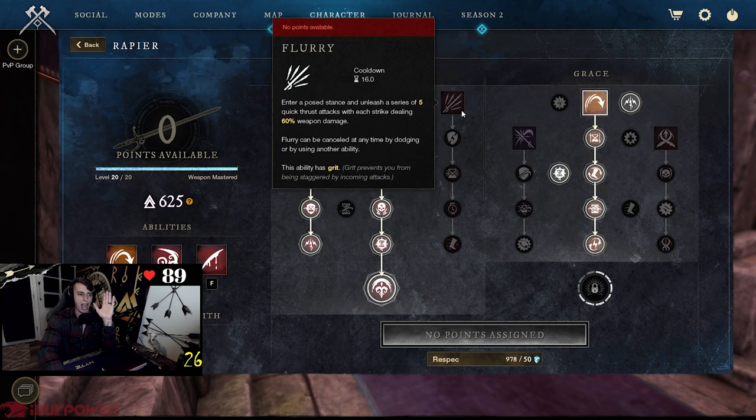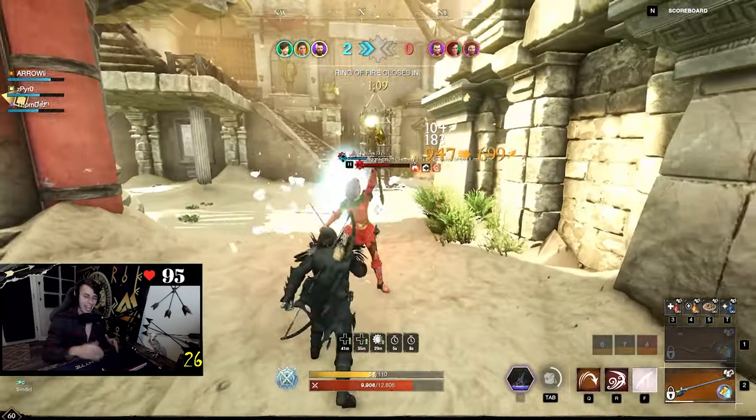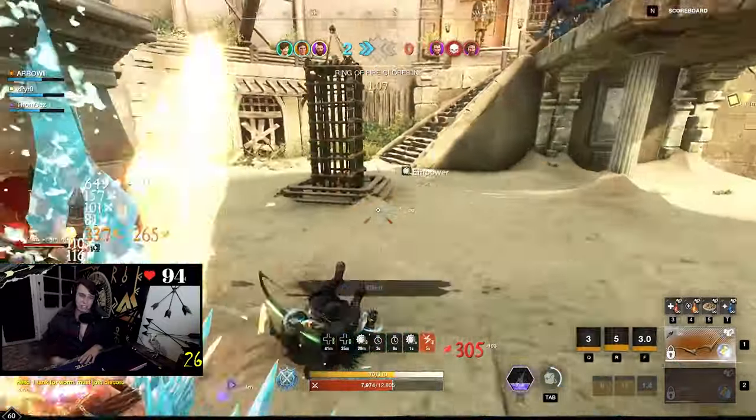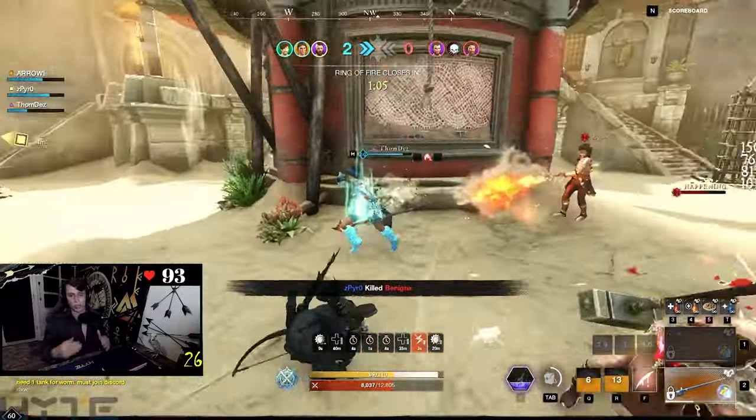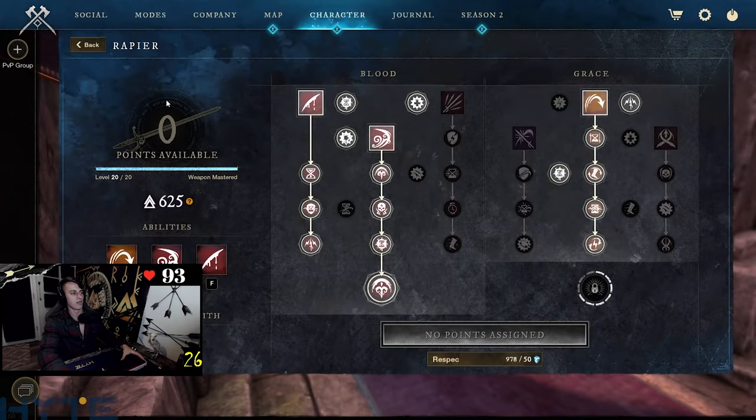The bleed damage also plays very nicely into the rapier. I tried a lot of things these past two days — I really wanted to make Flurry work but it just does not seem up to par compared to the burst potential, damage, and animation cancels on the other rapier side. The Tondo evade animation cancel, the Flourish and Finish damage stacking, the Tondo bleeds, executing people with Flourish and Finish by consuming those Tondo bleeds — it's absolutely massive.